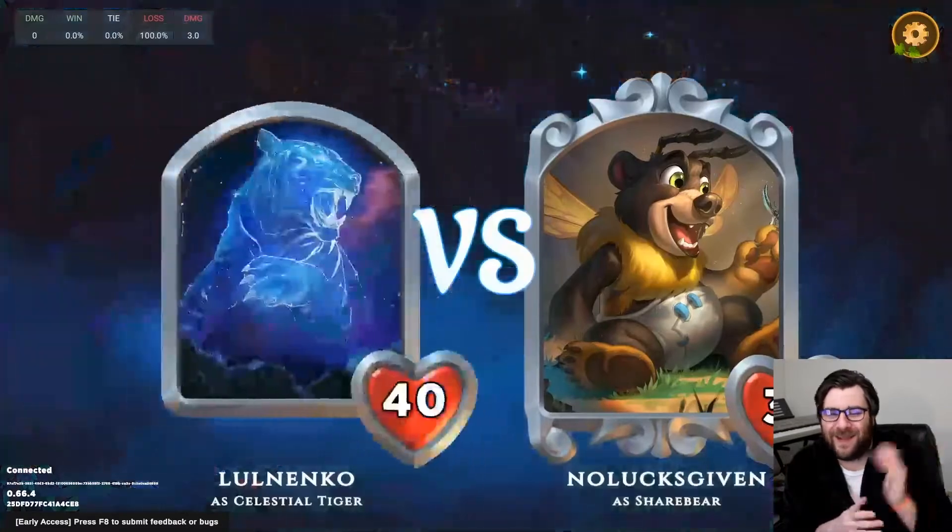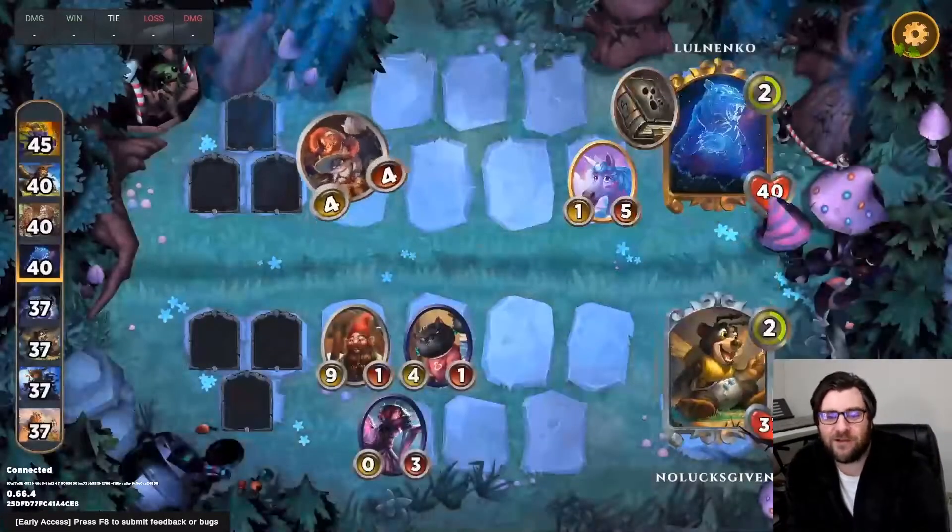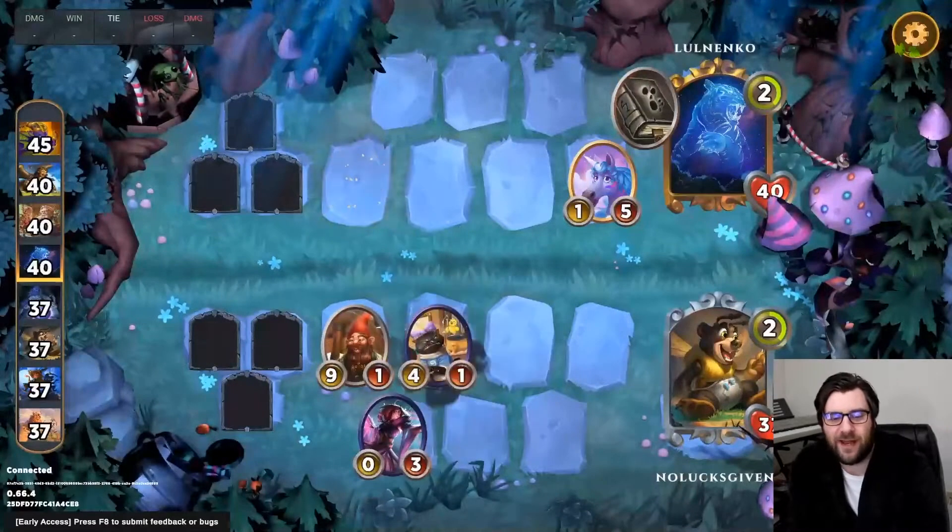Basically whenever you load up a game of Storybook Brawl, you've got all of these sweet ideas and concepts — maybe some from watching my videos. Then based off where the chips fall, if you find an early spinning gold and piggy bank on share bear — some spoilers there — that is going to push you in a certain direction.